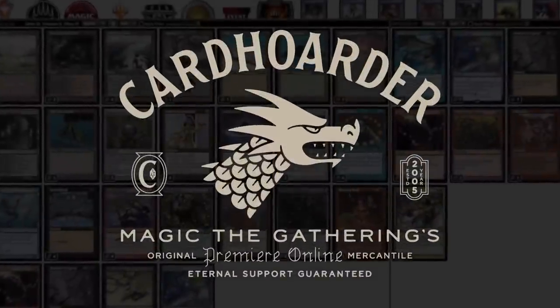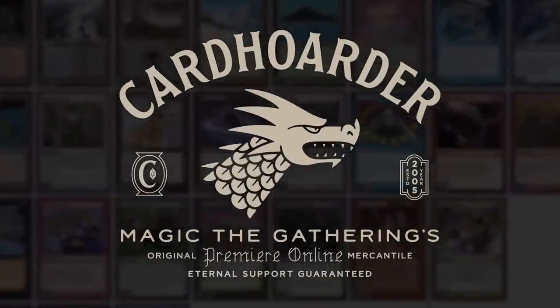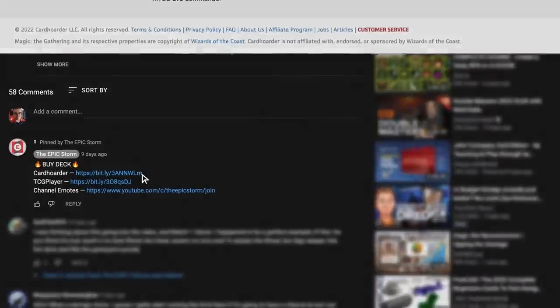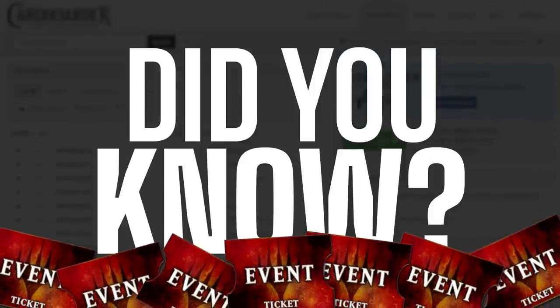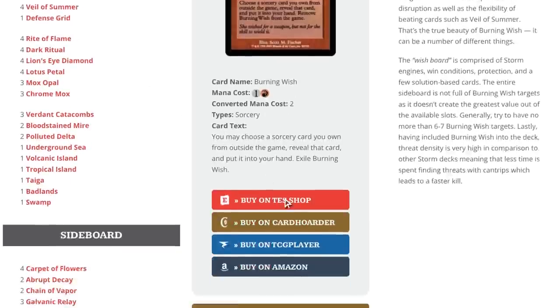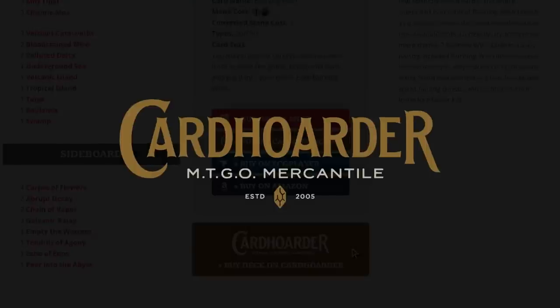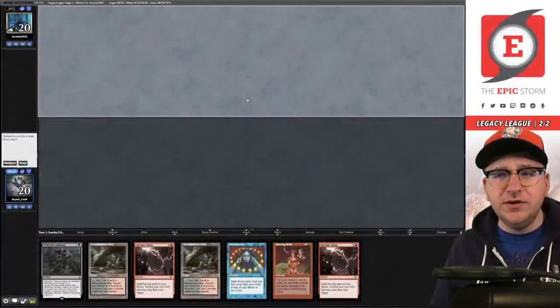With Card Hoarder, renting your favorite combo deck has never been easier — the most affordable solution for Magic Online. Check the pinned comment below to easily rent the deck from Card Hoarder. You can rent The Epic Storm from Card Hoarder for as little as seven tickets a week. We've included a button to rent the entire deck at theepicstorm.com/decklist.